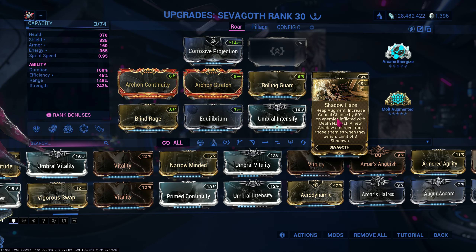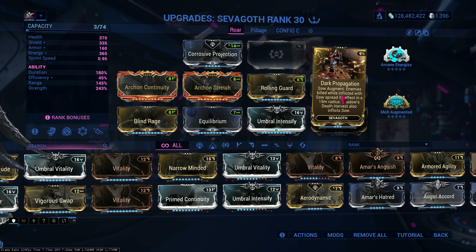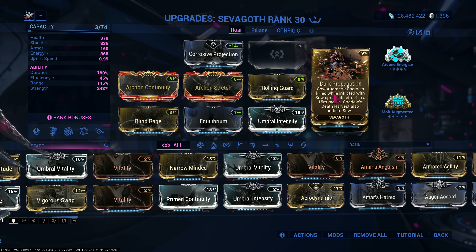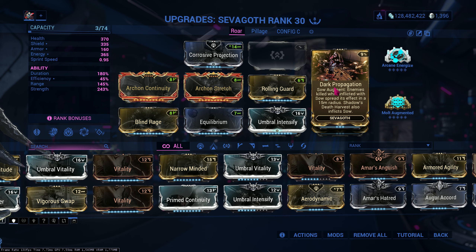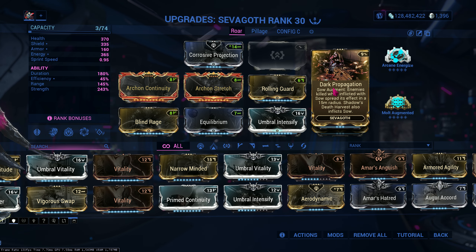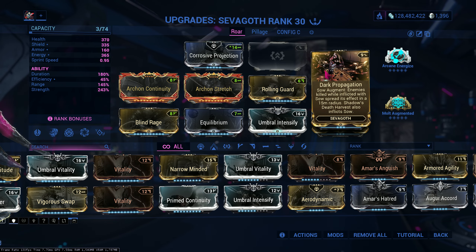This is where Dark Propagation's true potential lies. Shadow Haze increases Reap crit chance, and any enemies killed by Reap will spawn another two shadows that roam around a lot. Since your Shadow roams around, Shadow's Death Harvest also inflicts Soul on enemies, kills them, and the cycle repeats for as long as they are on the field. You of course need to recast them sometimes — but sometimes you don't.